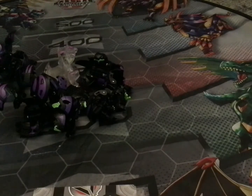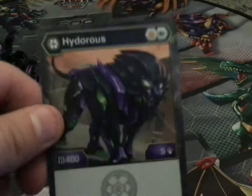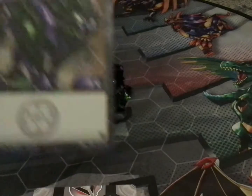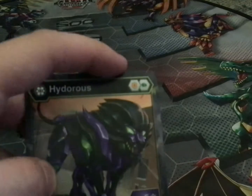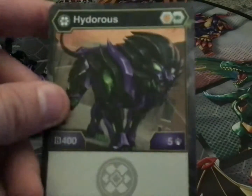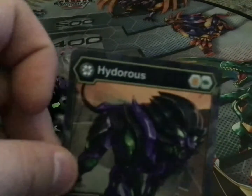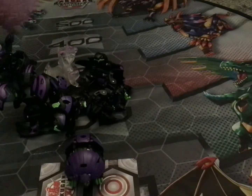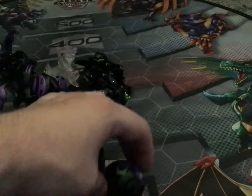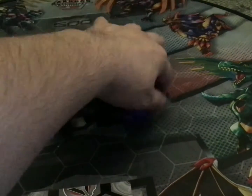Up next I have two Darkus Hydrus. I'll put one to the side and get the character card. This Bakugan comes with an orange shield and green fist, 400 B power and five damage. Here are the two figures — there is one and there is the other.